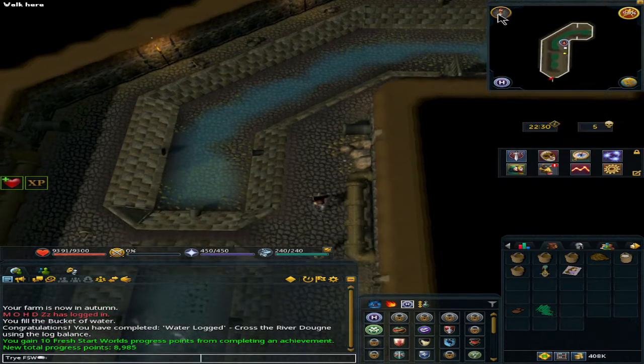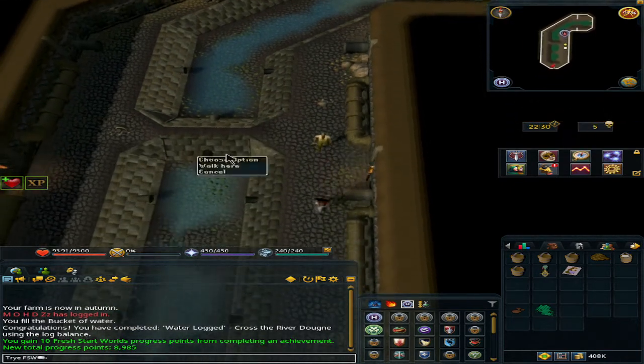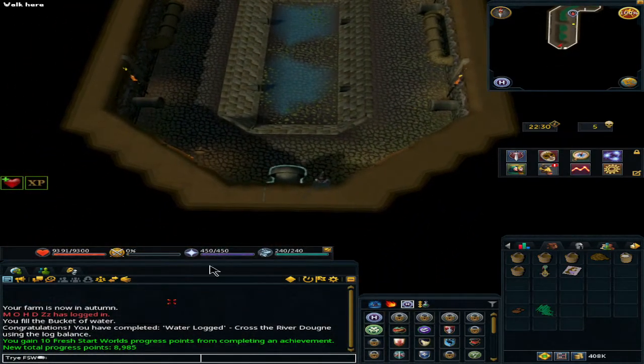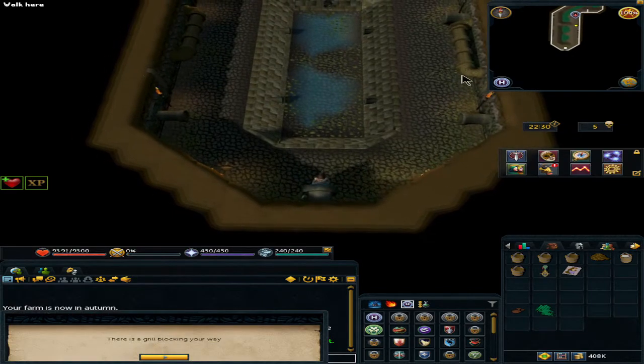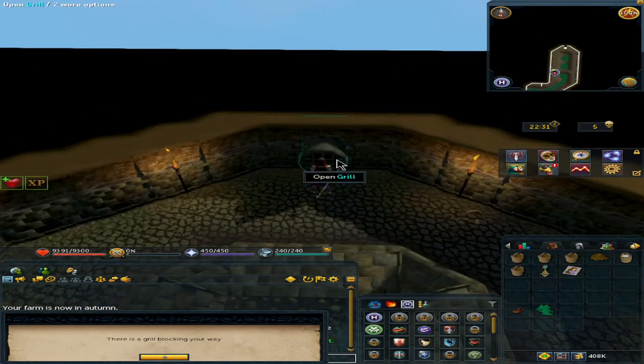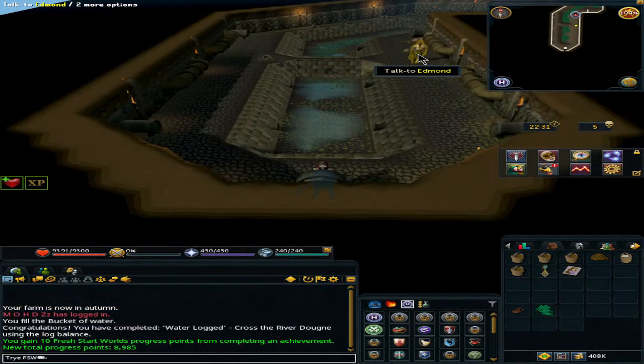Now go south, and there should be a little pipe that we will need to attempt to go through — so climb up the pipe. Turns out there's something blocking it: the grill. So that won't work.